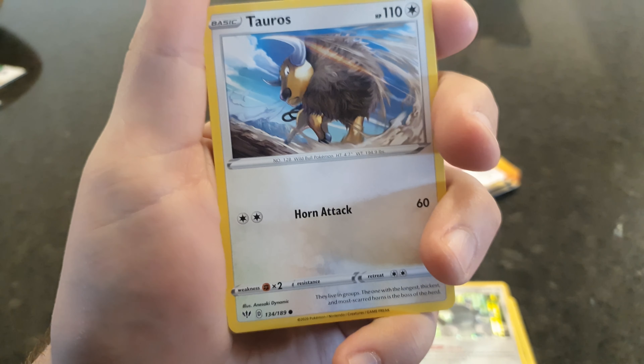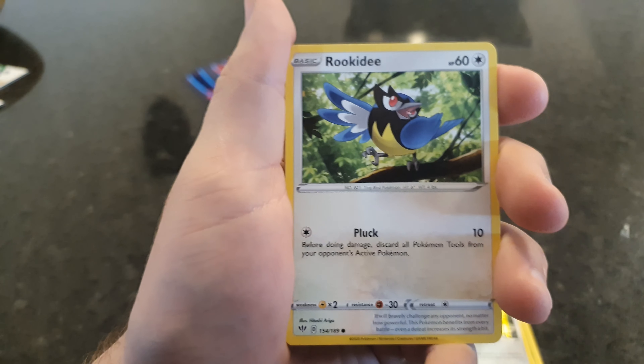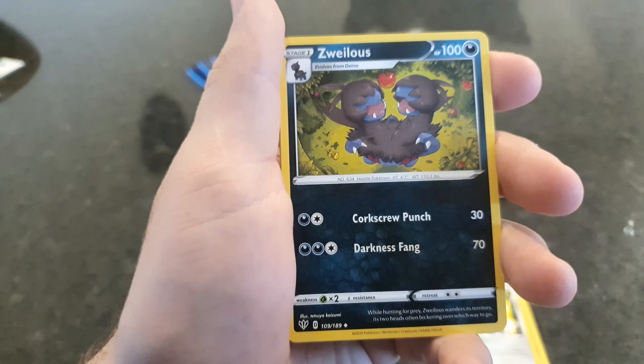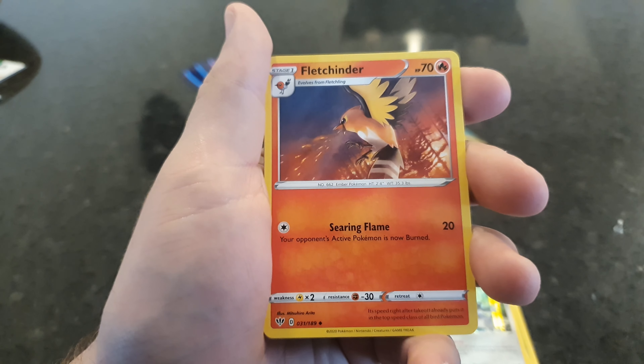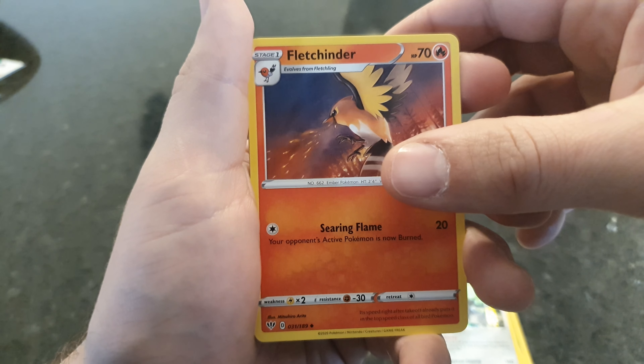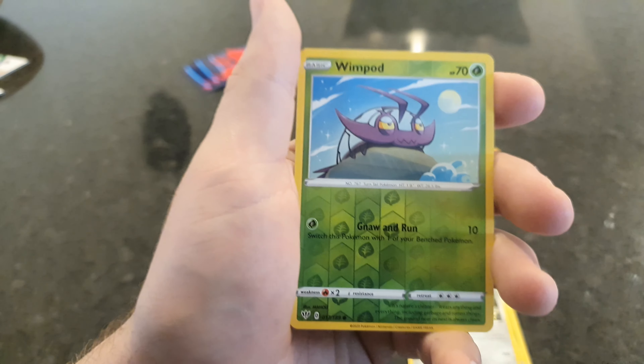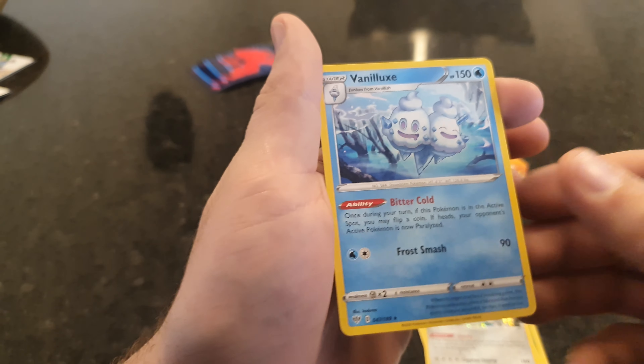Third pack. We've got a Dauros, Rukidi, Galerian Mr. Mime, Electric, Dienno, Zuelus, Fletchinder — looks like it's shooting fire at its beak, that's interesting. We have a Fossil, Wimpod Reverse, and an Ice Cream.